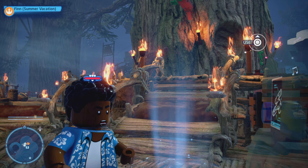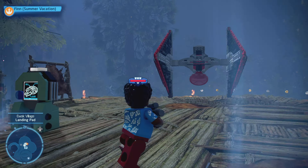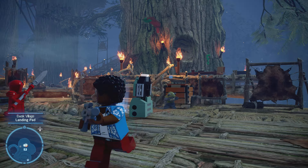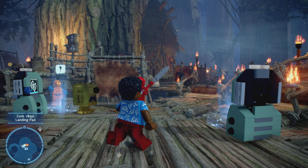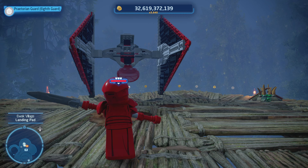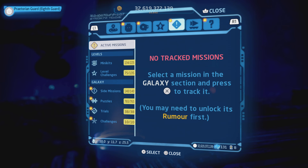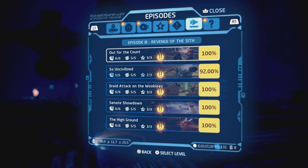I feel like we didn't play as Finn Summer Vacation before. Shouldn't he have a lightsaber? Didn't he train to be a Jedi in Summer Vacation? Or am I not remembering that correctly? Well, anyway, let's go ahead and do the last challenge we were supposed to do on So Uncivilized.